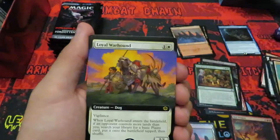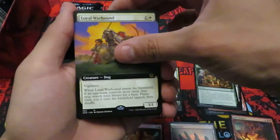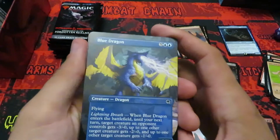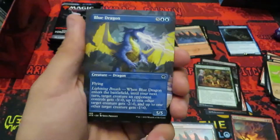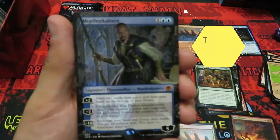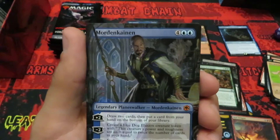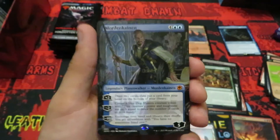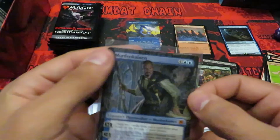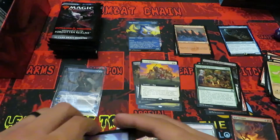Interesting — come on! Another full art rare with Loyal Warhound, cool. Come on, can we get some mythics? We got a nice little Blue Dragon extended art showcase for the uncommon dragons. Oh yes — take my breath away. We've got a full art mythic — Mordenkainen! It looks super awesome. We're going to take a time out and get the sleeve action going — if it's a mythic, it gets a sleeve.